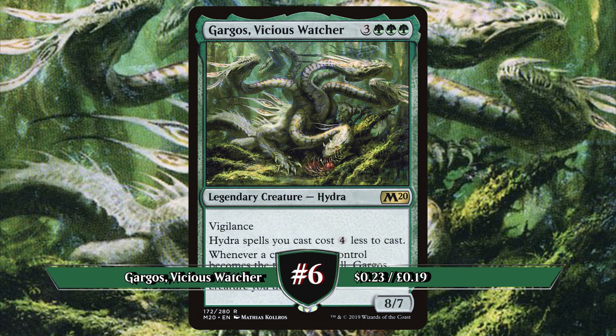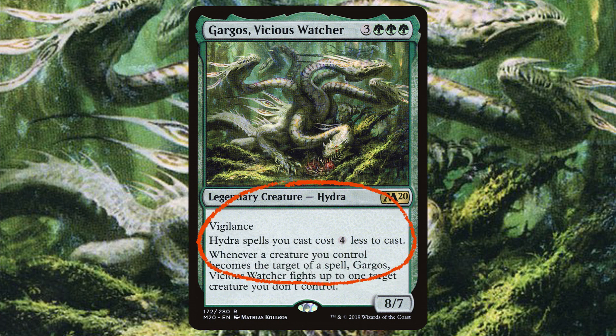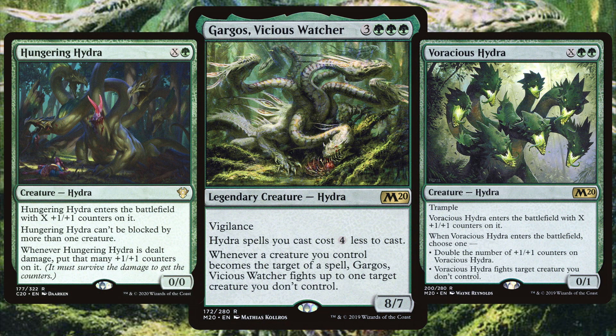Narrowly missing out on the top half, we have Gargos, Vicious Watcher. Originally printed in Magic 2020, Hydra spells you cast cost 4 less to cast. Whenever a creature you control becomes the target of a spell, Gargos fights up to one target creature you don't control. As expected, these decks revolve all around Hydras.